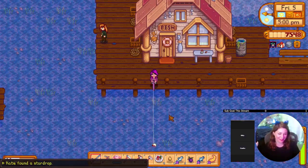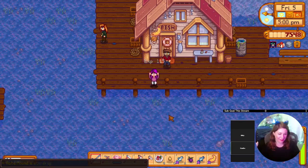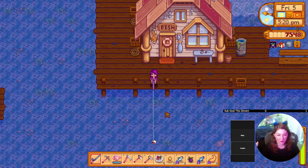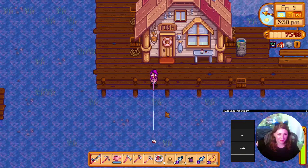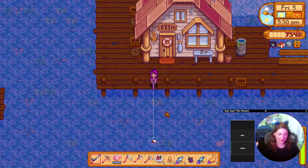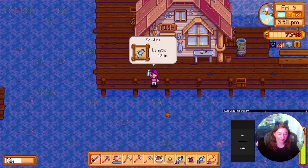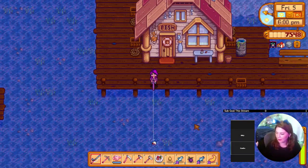You got your star drop — good job! I have bats, leave me alone. I'm on level 104 — if I can get to 105. If the bats would stop coming at me I could do it. Just want to get down so we can get that elevator. I would love to make a bomb — I don't have the bomb recipe.